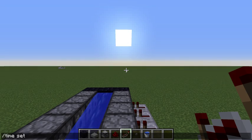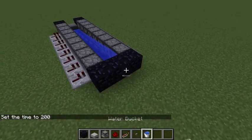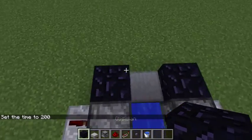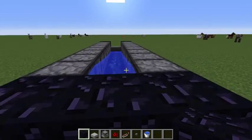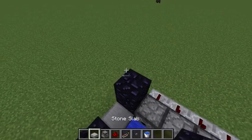Now you're gonna want to place one block on the very top right — if you're looking from the back, it's gonna be the top right up here. Place one block upward like that.